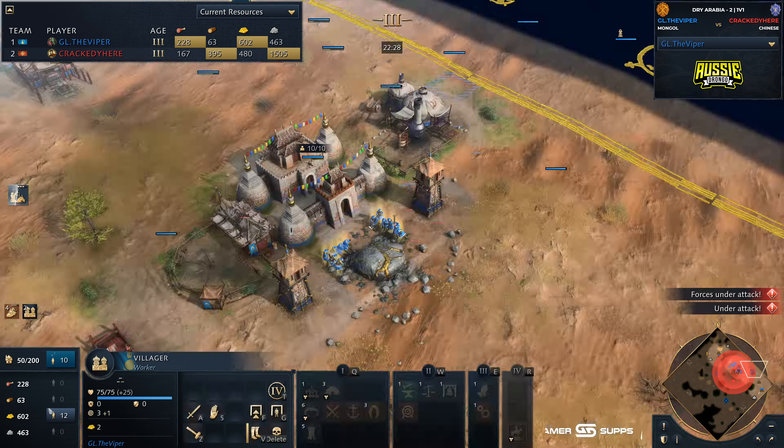Crackety has managed to cancel out the majority of that push down towards the south because of the trebuchets. If they hadn't been out, he'd be able to establish a foothold on the south side and force Viper into an even more awkward position. But Viper still holds on, still fighting. He knows he's up against a diamond player and he'll lose a lot of points if he loses this game. The question is whether Crackety is going to be able to close it out, because this matchup can be very difficult to close. A trebuchet going to be coming out for Crackety — ideally you could even drop a siege workshop on the front line to get that traction trebuchet out faster and supervise it with an imperial official.